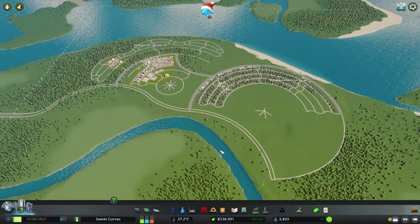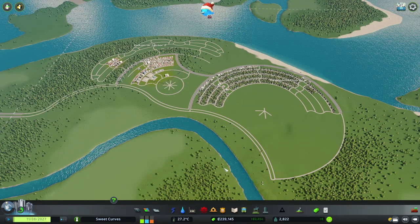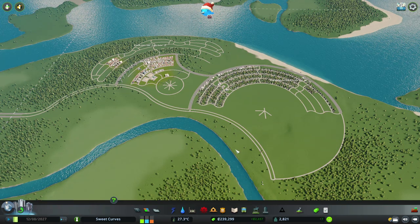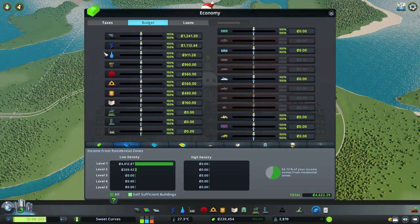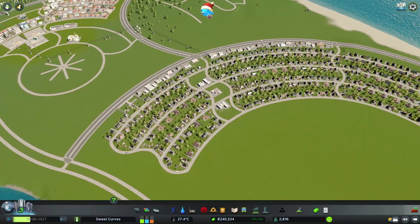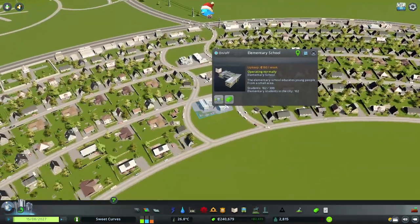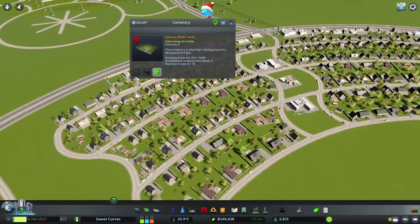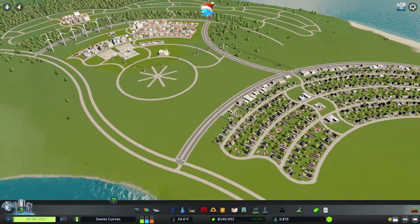So this is pretty much what we have so far. The city is progressing at a very healthy pace — we have more than $200,000 in the bank and we're making a profit of $2,500 per week, which is very good. Because of that, I've normalized the budget back to 100% since we don't need to be conservative anymore. I've placed the first elementary school to start building on education, and we've also built the first cemetery since we're starting to have the first deaths in the city.